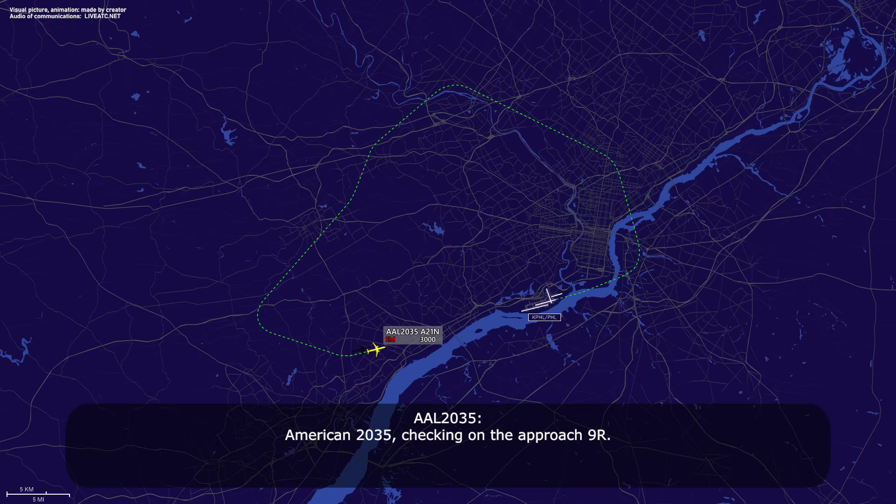American 2035, checking in on the approach, runway 9 right. American 2035, Philadelphia Tower, wind 050 at 12. Runway 9 right, cleared to land. Cleared to land, runway 9 right, American 2035.